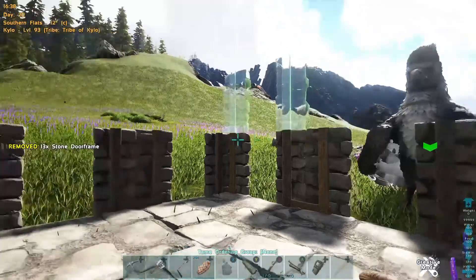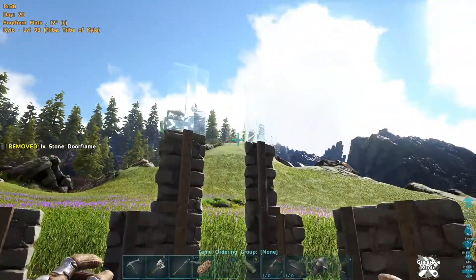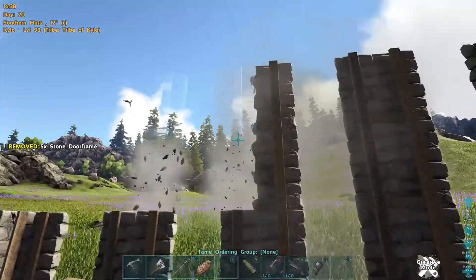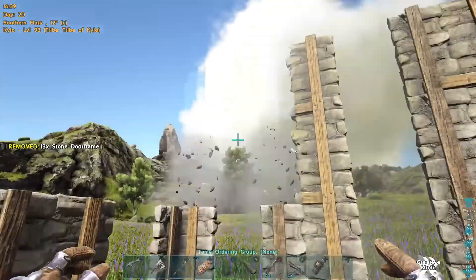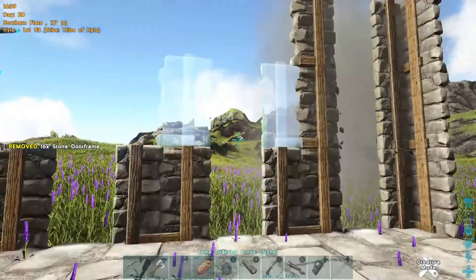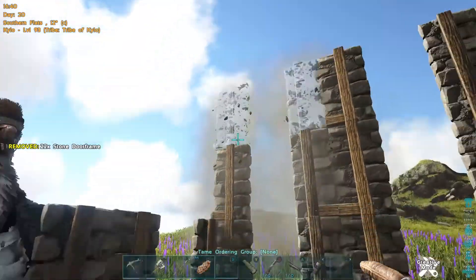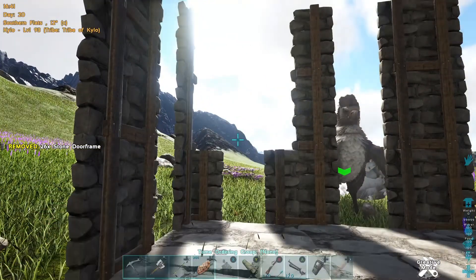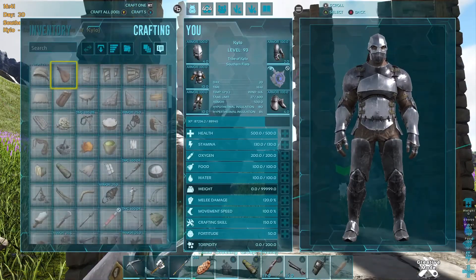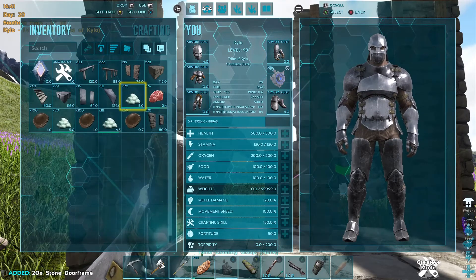What we're doing here is going three high with our stone doorways. The reason we're doing this is because nothing can get out of a three-high gap. We ran out of materials — I thought I had enough, apparently I was wrong.